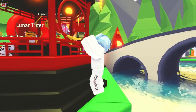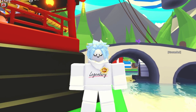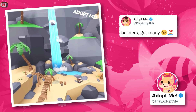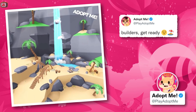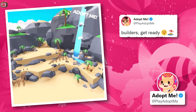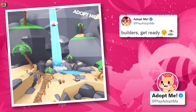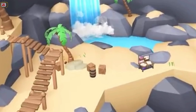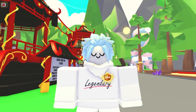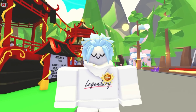The big news that's just been announced is regarding a brand new update coming next week, and this one's for the builders out there. We just got this tweet: 'Builders, get ready.' And check out the video — here we can see a brand new sandy area with a waterfall and a massive mountain in the background. On closer inspection you can actually see the Build with Friends workbench, which can only mean one thing: this is an area we'll be able to purchase with either Robux or in-game currency and build on.